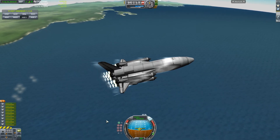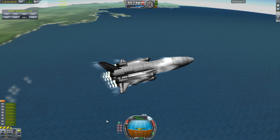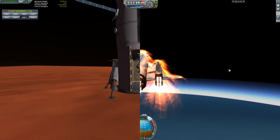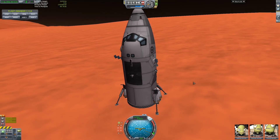Ideally, your space plane should be able to reach speeds of at least 1000 meters a second. Hopefully you can get closer to 1400 meters a second before switching to rocket fuel. Thanks for watching, I'll see you next time with whatever the heck I'm building.